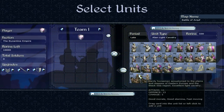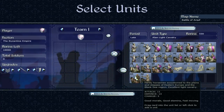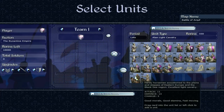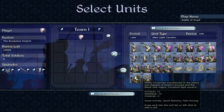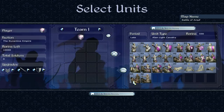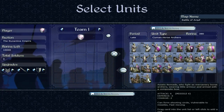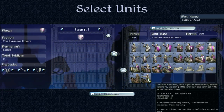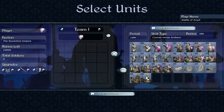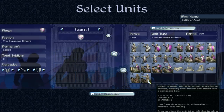Finally, two mercenary units. Alan Light Cavalry — hardy horsemen accustomed to the plains and steppes of Eastern Europe and the Black Sea region. Excellent light cavalry with attack of 11 and defence of 13, and they're fast moving as opposed to heavy cavalry like cataphracts. Then we have Hunnic Horse Archers — Asiatic nomads who fight as mercenary horse archers, wearing little armour and armed with a composite bow. Pretty much exactly the same stats as the Skivicon horse archers.